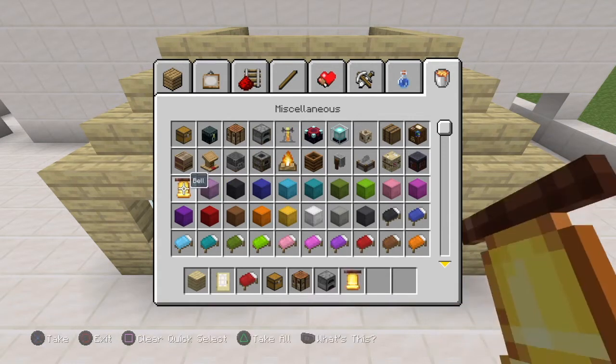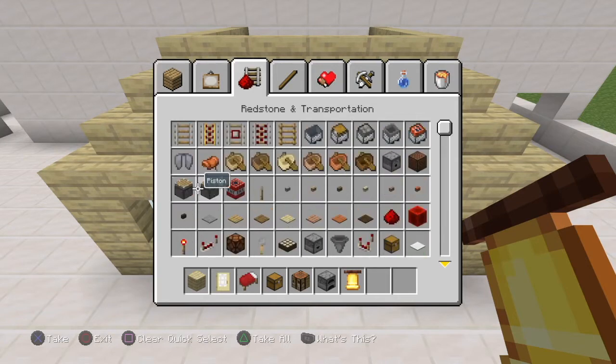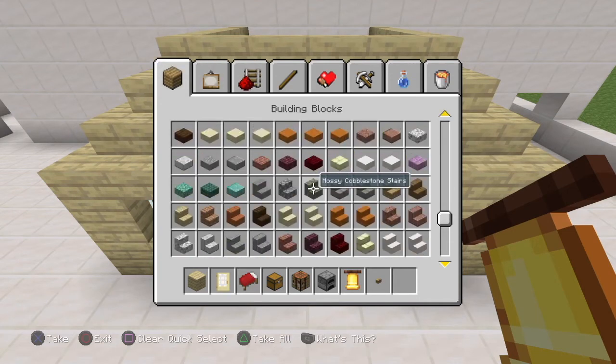But then you need the bell, which is a new block in Minecraft. It's mainly used for if there's danger coming to villages, so villagers know to get ready to fight, which is really cool. I think I've seen villagers fight — I don't know. But anyway, we also need to get one last thing: some oak button. You can get any colour. You don't have to have a birch house, you can have whatever you want. You can attach it to any house you want.